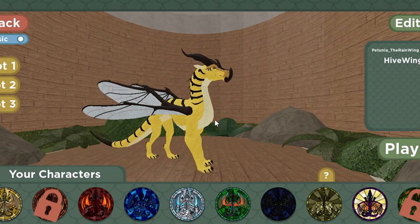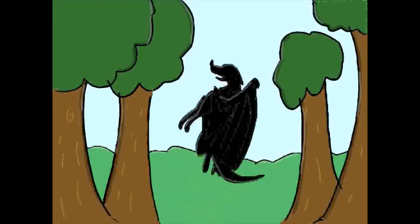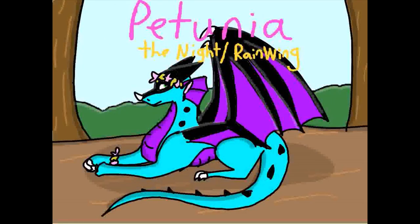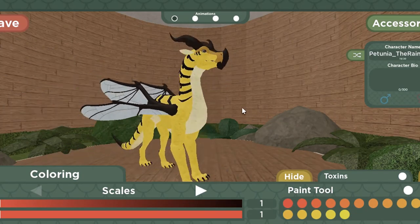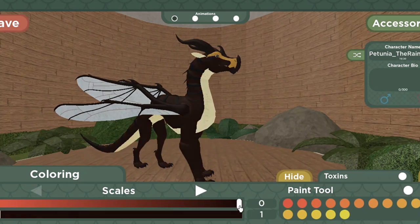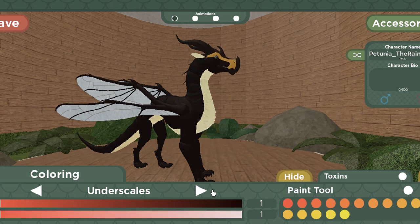First, I'm going to show you the customization and then I'll get into the game and show off animations and stuff. The color palette is kind of similar to the Sky Wing, except different at the same time. It's different from the Sky Wing because it has more yellows, oranges, and it can go all the way to black. So that's really neat.